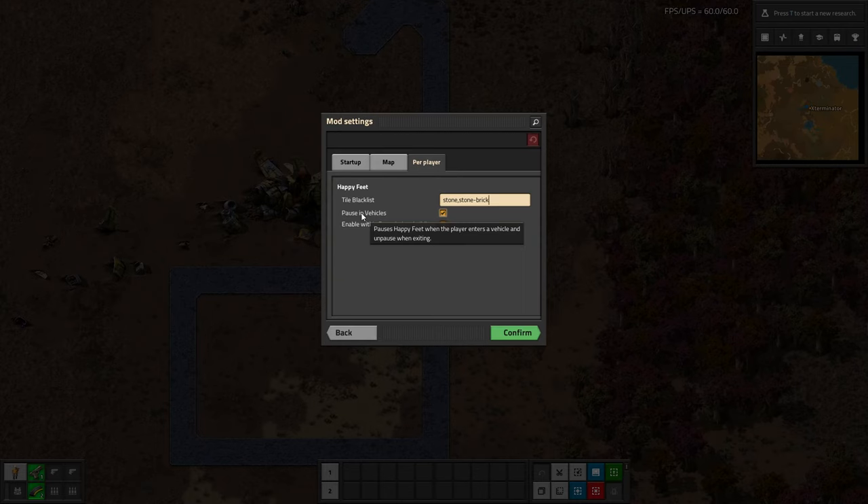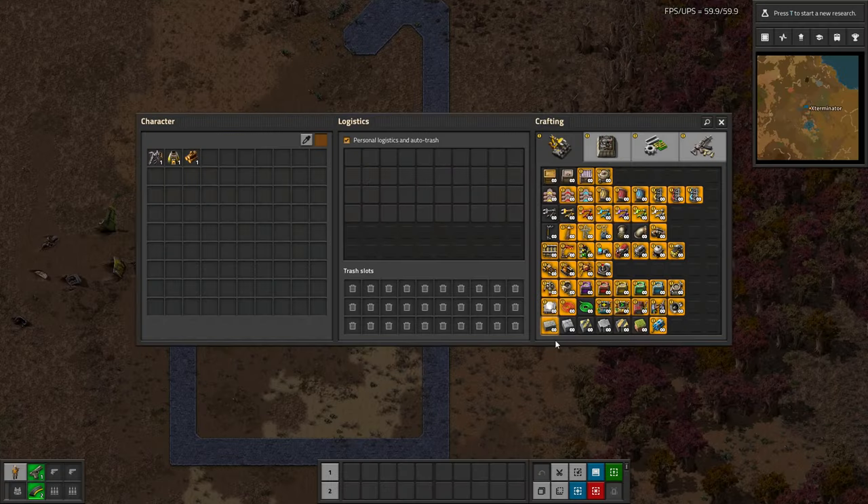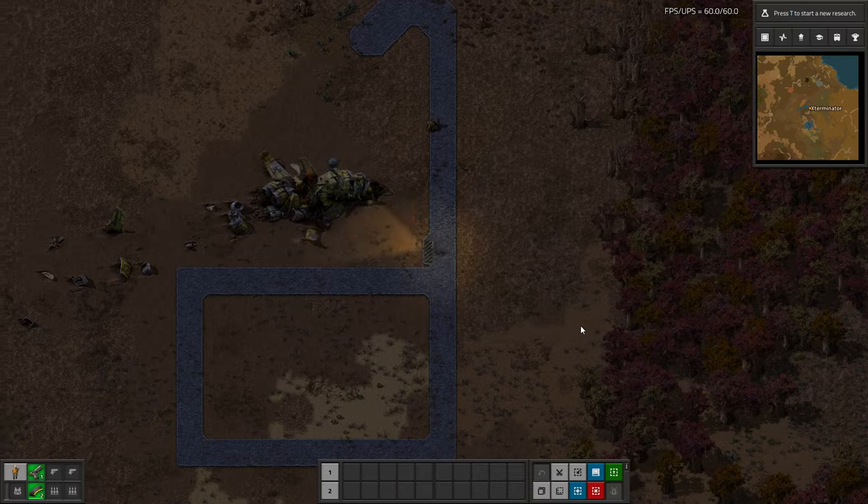There's also a 'pause while in vehicles' option, which makes sense. And there's an 'enable within Factorissimo buildings' setting — so this does work with Factorissimo and will automatically place tiles inside buildings by default. There's no research required aside from just obtaining whatever tile type you want to use.